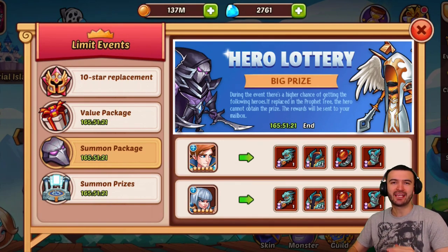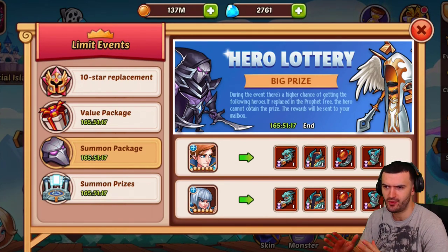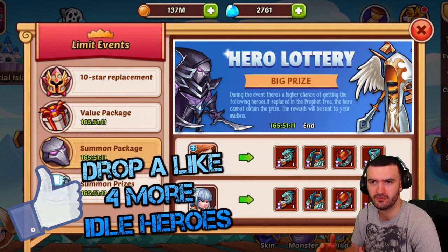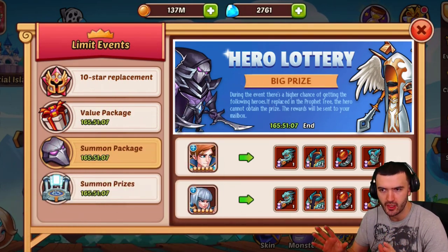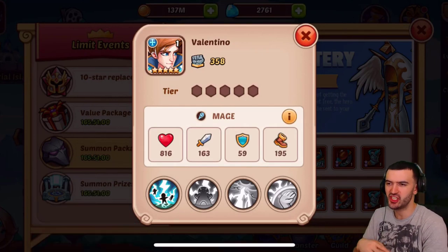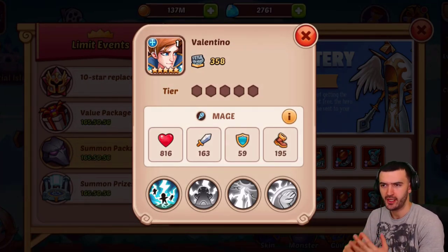Hey everybody, what's going on? Welcome back, it's WorstEffingGamer and it's been a while since we've played some Idle Heroes. We've been idly staying by the game — I'm playing it, but I haven't really had time to make videos because nothing crazy has been going on. But I really like what's out in the game right now. The event just dropped and we got a new hero that was just released: Valentino. So we've got a summoning event and a brand new hero in the game.